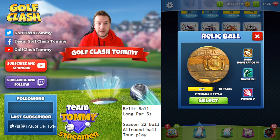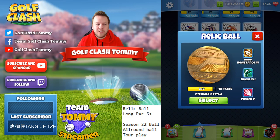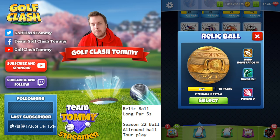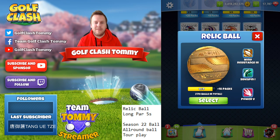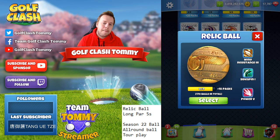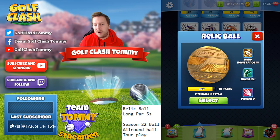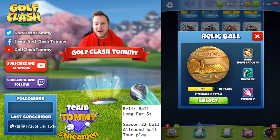This is a ball for long par fives where you have a crosswind or headwind and need to use overpower. If you have a tailwind and are trying to carry as far as possible, the Relic Ball is not the one to use — you'd want the Berserk, Snow Globe, or something in that area instead.